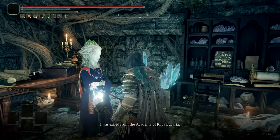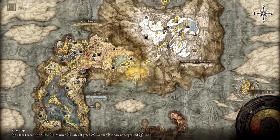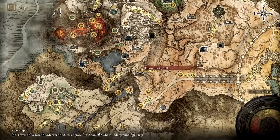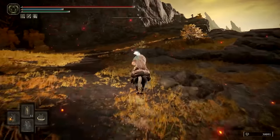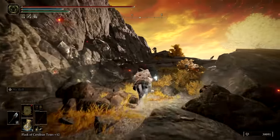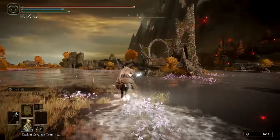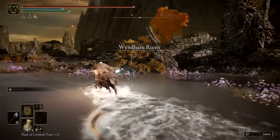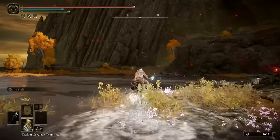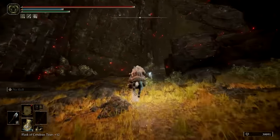What is necessary is to acquire the legendary sorcery Comet Azur. To find this sorcery, we'll first need to get to Siofra River. The simplest way to do that is by traveling north from the Grand Lift of Dectus until you reach the Erdtree-Gazing Hill. To the northeast, you can hike your way up some rocky terrain, then travel northwest through Windmill Ruins. A short distance away, you'll arrive at the Siofra River Site of Grace.